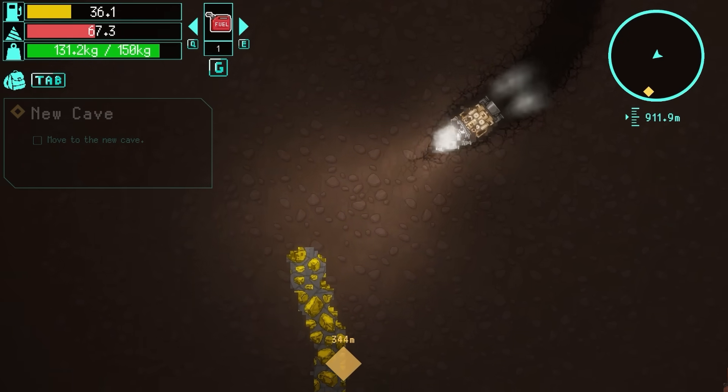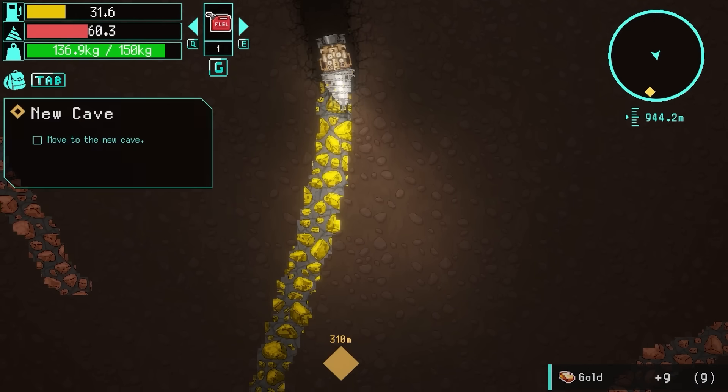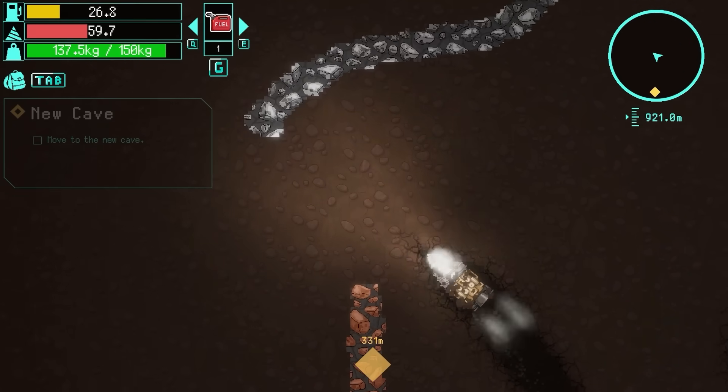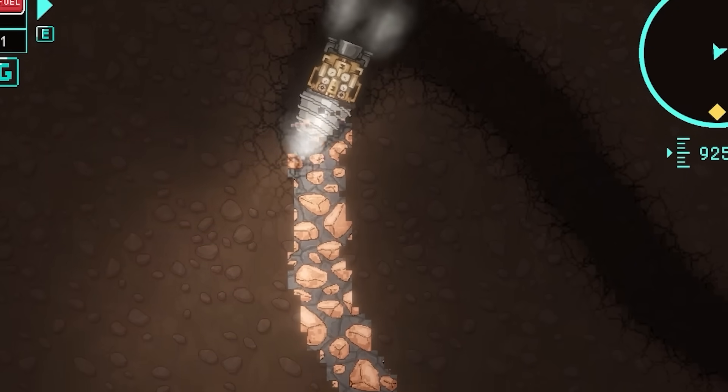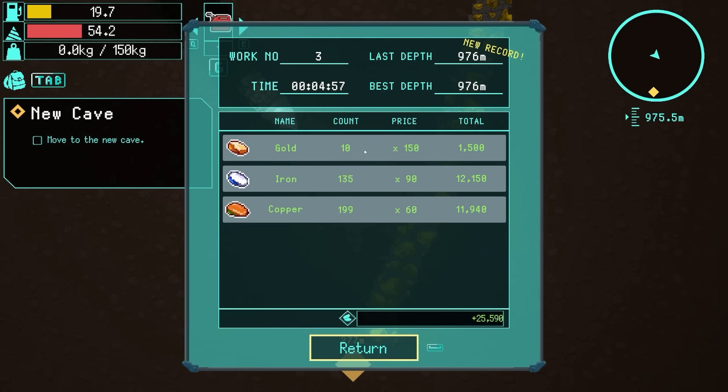We've got 20 kilos remaining - and there's gold! I found gold! I may want to do my upgrade first. If I get that processor connected - seems a little bit backwards, but if I just get the copper this time I can get the gold next time. We then return to base camp. Gold isn't worth that much more than iron - it's worth 150 compared to 90. Good to know.